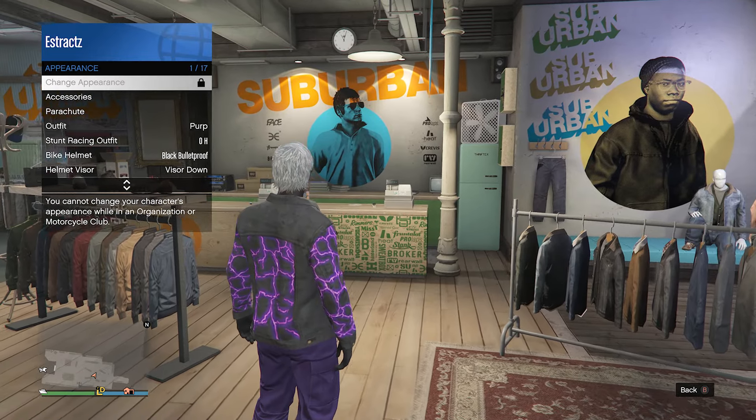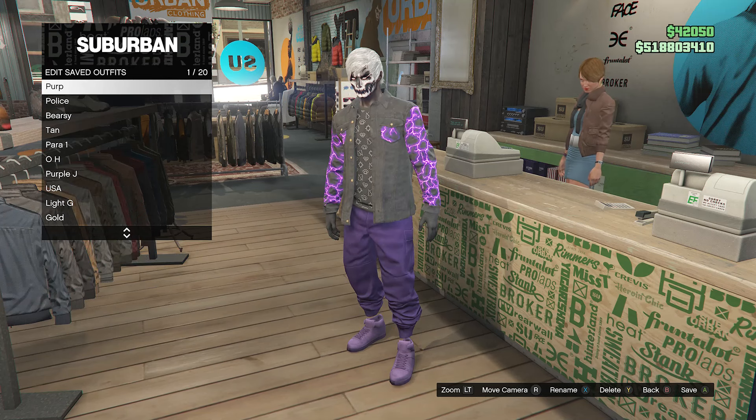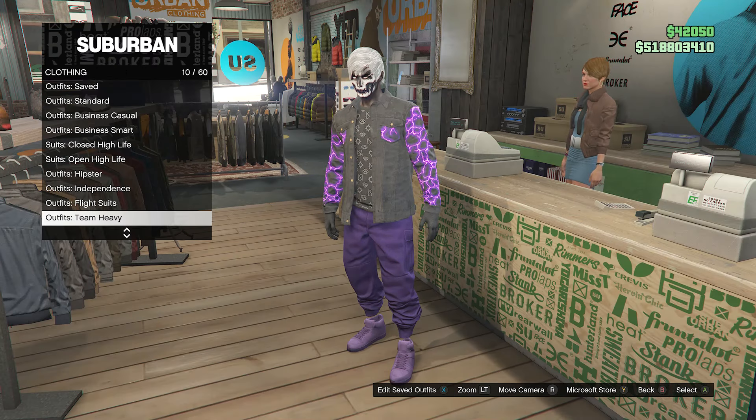Go over to your shoes, click on sneakers on slot 2, and buy the purple plain high tops on slot 12. After equipping the purple plain high tops, back out. Take off any head accessories your character has. When your outfit looks exactly like mine, go up to the front counter, hit edit saved outfits, save your outfit on any slot you want. Then back out of edit saved outfits and scroll through the clothing to find heist coveralls on slot 13, scrolling from slot 9 through slot 12 to equip one of these outfits with the toxic mask.